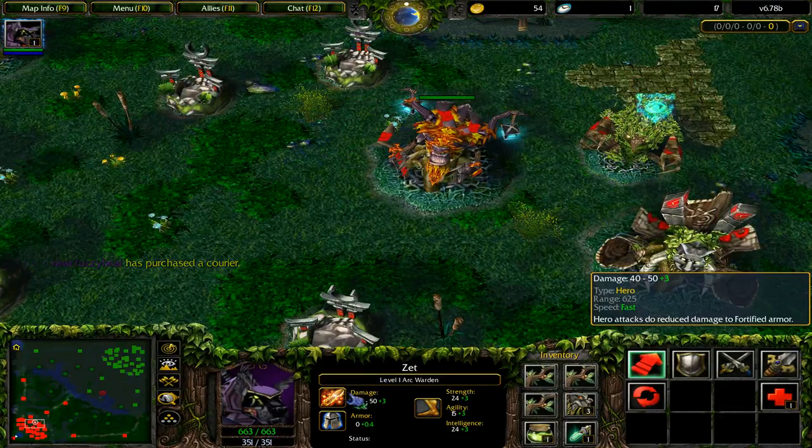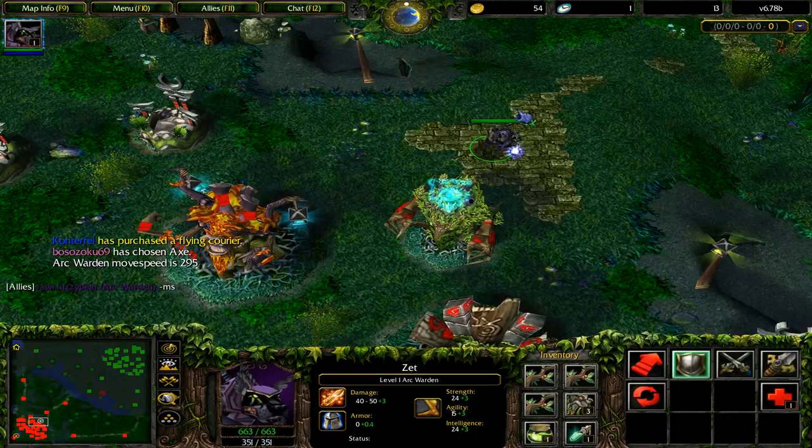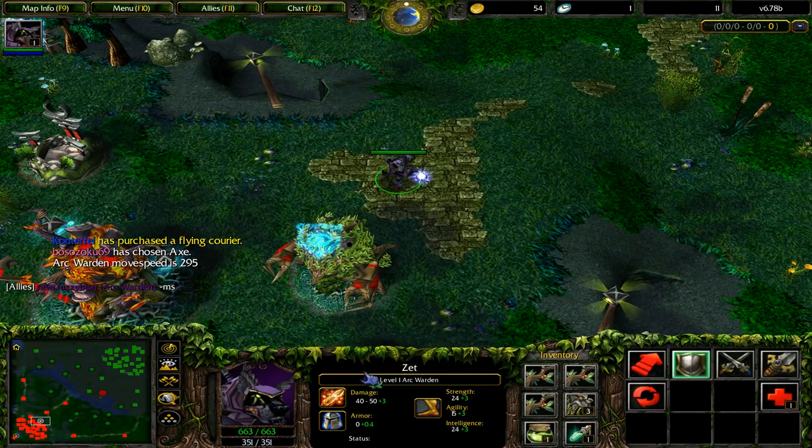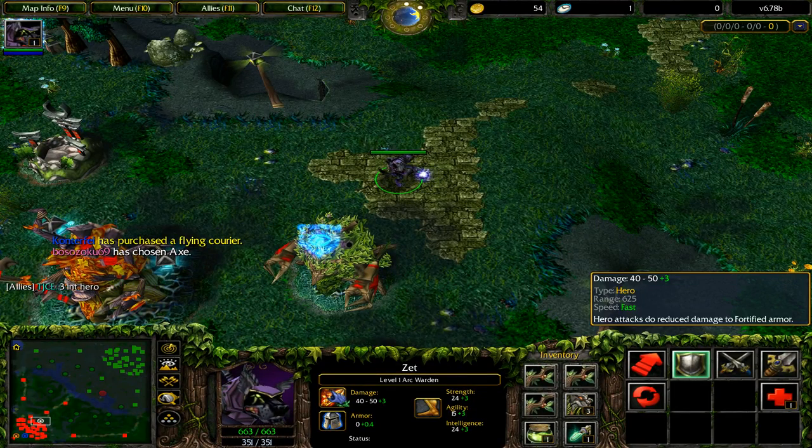He's an agility-based hero. You can see his damage is really bad, he has no armor, and he has a below-average movement speed of 295 — not the best in the world. His attack range is pretty decent at 625, roughly on the level of Drow Ranger, a little less than Lina, and above most ranged heroes' average.